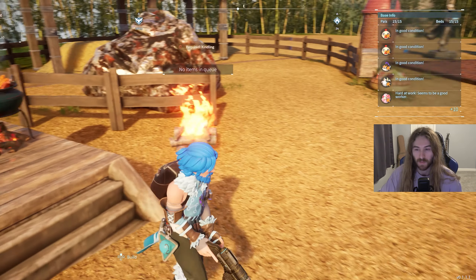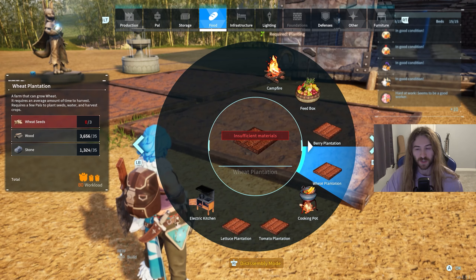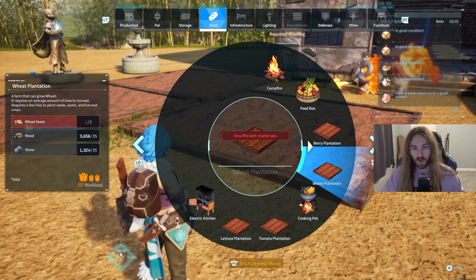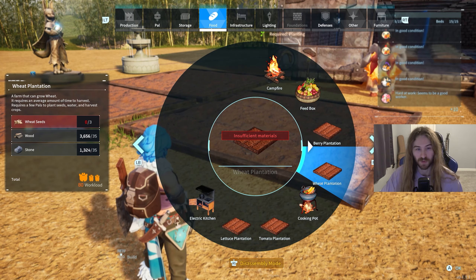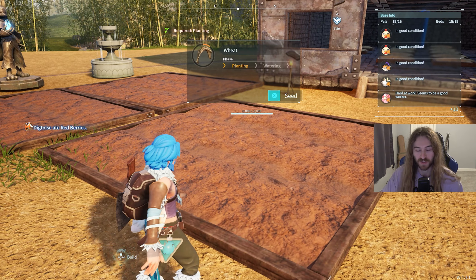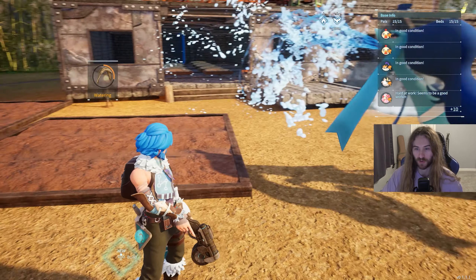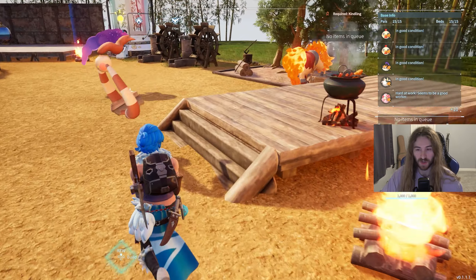To make cakes you're going to need flour, red berries, milk, egg, and honey. For flour, you first need wheat. You can get wheat by setting up a wheat plantation — first you need wheat seeds, which you can get by defeating higher-level grass Pokémon. They'll drop wheat seeds, and then you plant them in the plantation. Your pals will water them and grow wheat.